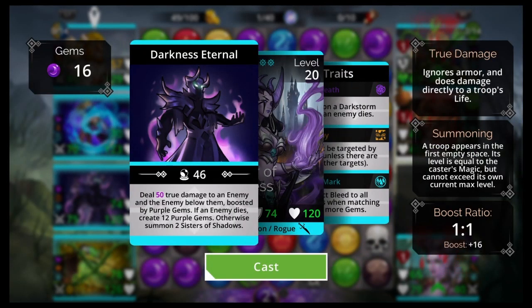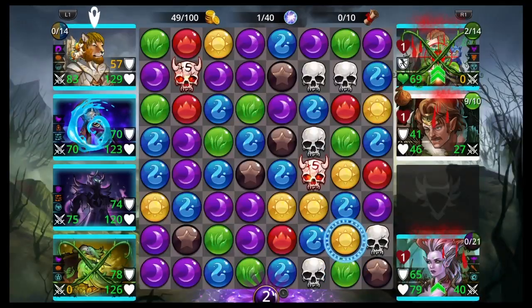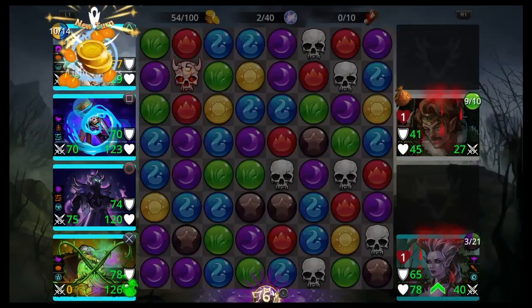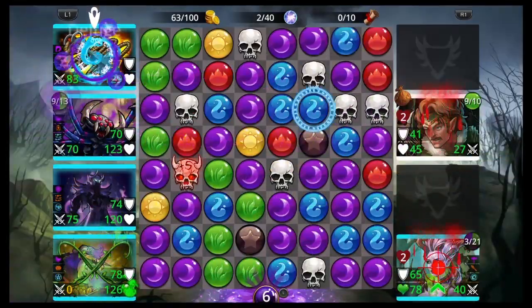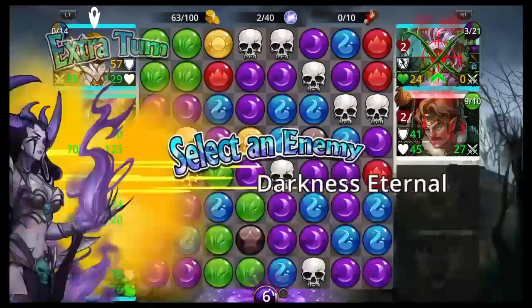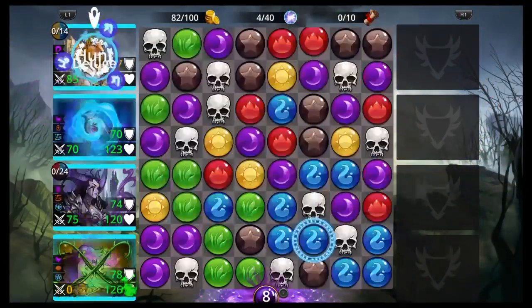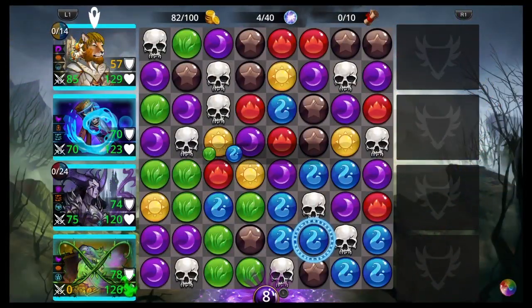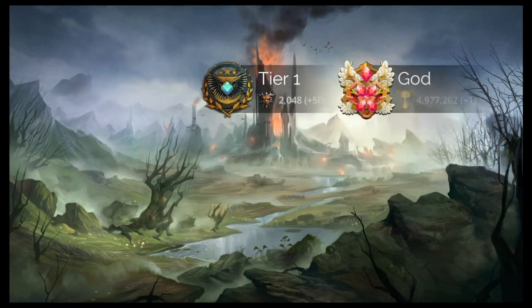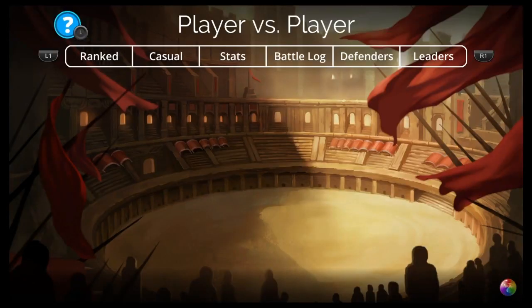We're using Corsair class with three initial medals. I'll explain more later — I'm going to tell you how to get all these troops, the talents we're using on the class, the medals, and the banner. I figured I'd show it in action first, but if you wait till the end I'll explain where to get everything and how to set it up.